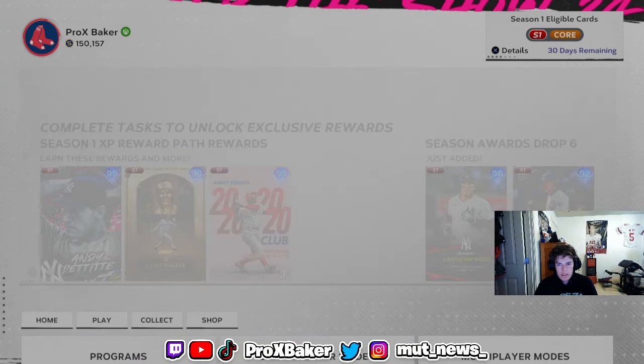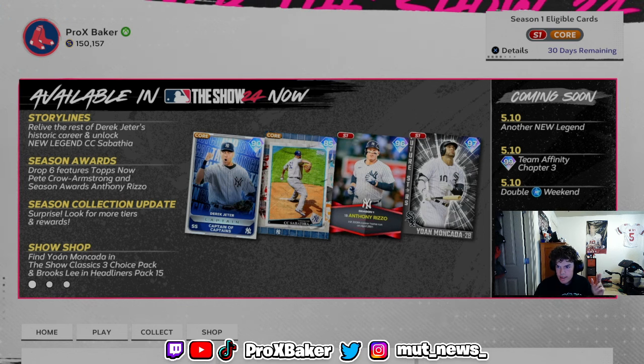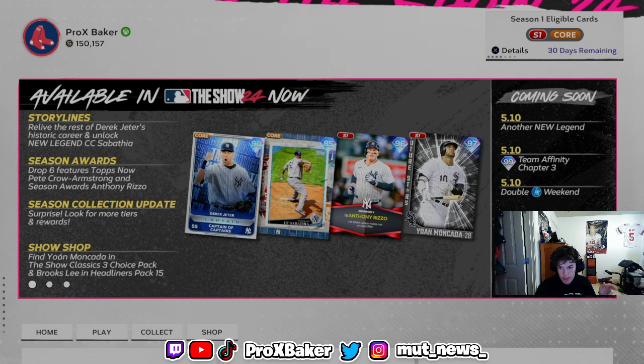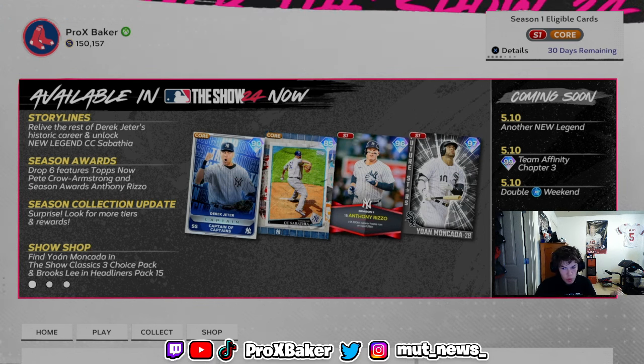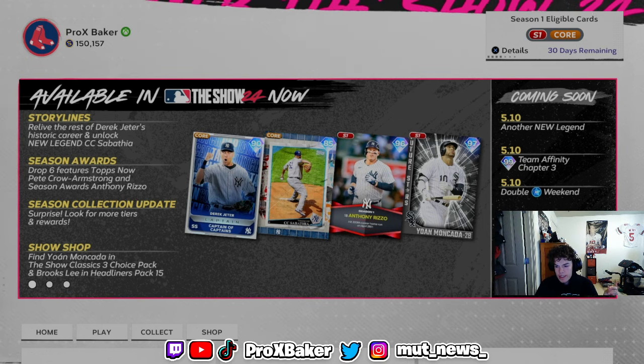Team Infinity 3 is coming out Friday, as you can tell from the content schedule. We get a New Legend, Team Infinity 3, WXP Weekend, New Ranked and Battle Royale, and then New Conquest — so we've got a lot of stuff coming out Friday.